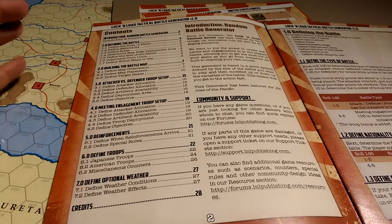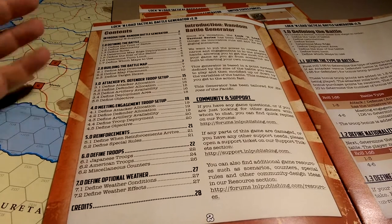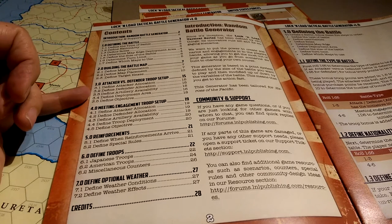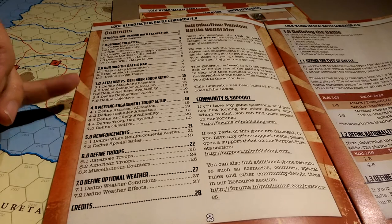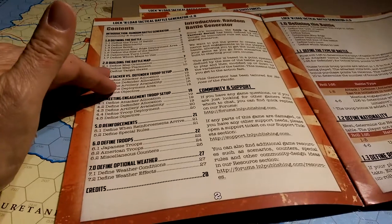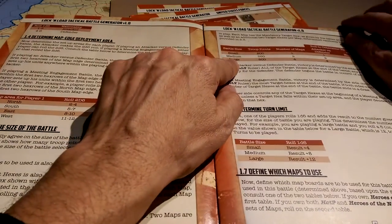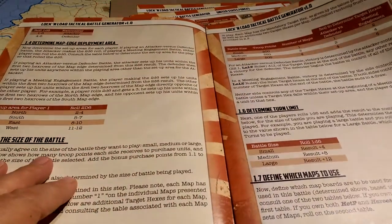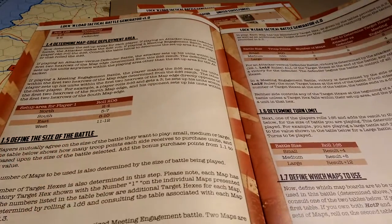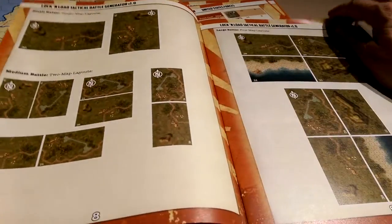It covers troop setups, attacking, defining the type of combat that's going to happen, special forces in terms of artillery and air support, and how media engagements and reinforcements are defined. There's a point system used to drive the gameplay, and you're rolling 2d6 to work out setup areas or 1d6 for battle size. It's got some nice map examples too — pretty cool.